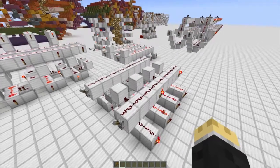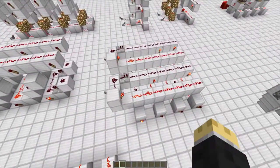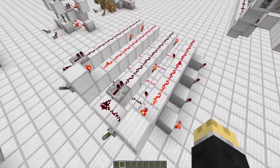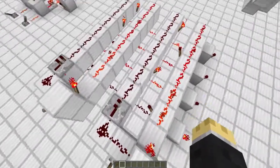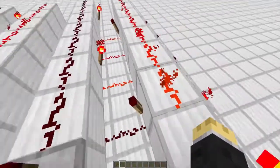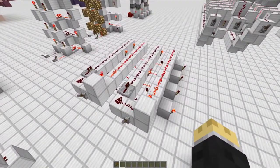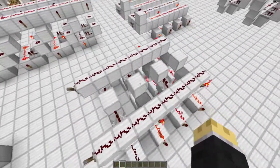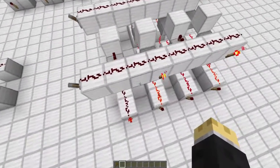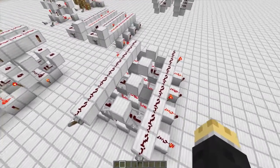The next design I want to show you is actually no more advantageous than this, other than the fact that it's a little easier to program. After having used a decoder like this, it gets a little bit confusing keeping track of which side to put the torch on. So with this design, I made sure that if the line is supposed to be off, you place a repeater, and if the line is supposed to be on, you replace it with a torch — making it a little bit easier to program.